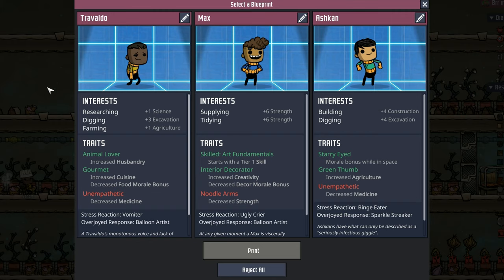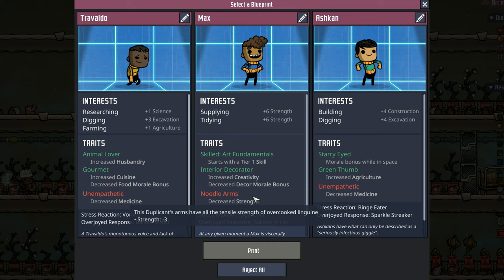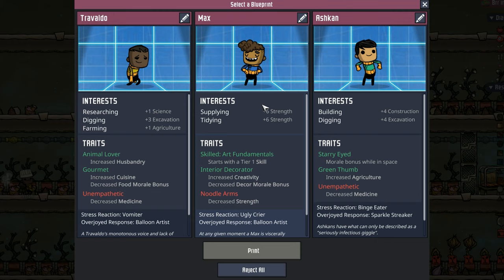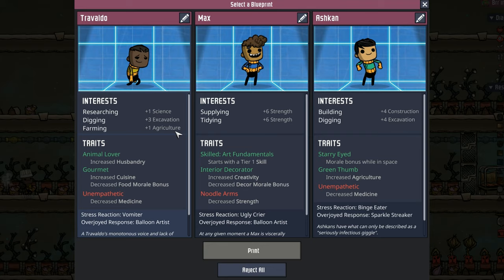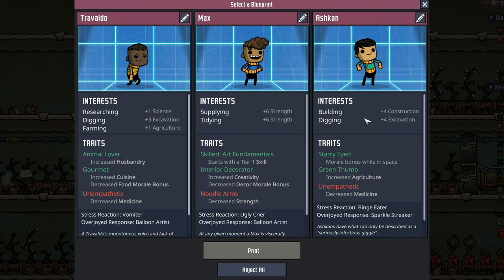Then we have Trevaldo and Max. Max is a weird story — they have plus 12 strength between supplying and tidying but also have noodle arms. Not ideal. They also have some garbage traits: Art Fundamentals and Interior Decorator. Max, you picked the wrong job in life. Trevaldo has a smattering of things that might actually be useful, and also the Unempathetic negative trait. So back to PowerShell we go — good luck, have fun. Dupe number three. That's the third time I've actually picked the dupe we want and PowerShell has given us what we asked for.